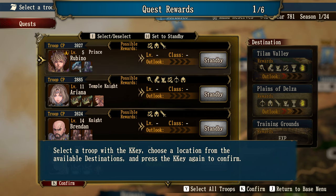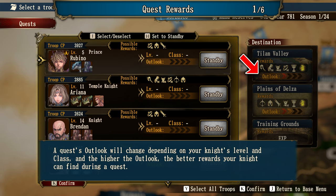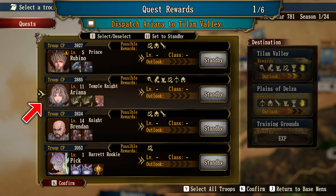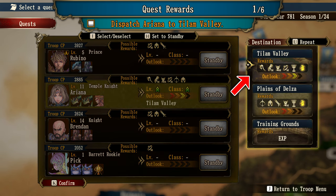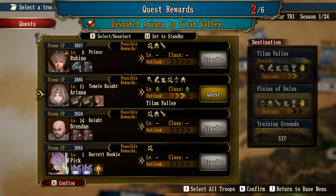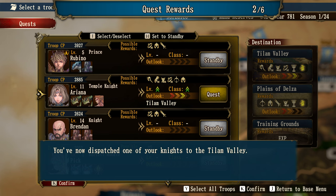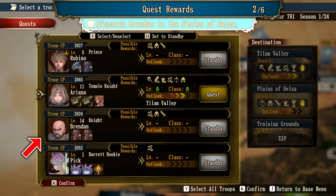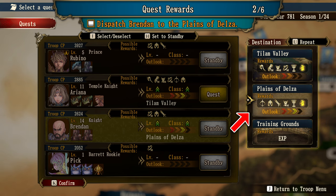Select the troop with the K key and choose a location. A quest's outlook will change depending on your knight's level and class, and the higher the outlook, the better rewards your knight can find. Dispatch Ariana to Tillman Valley — good outlook and there's a rune knight there. You've now dispatched one of your knights to Tillman Valley. Brendan has good compatibility with the Plains of Delza, so try dispatching him there.